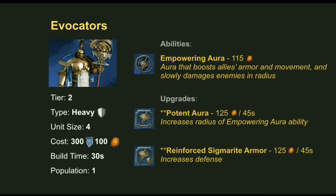Next we've got the Evocators, the tier 2 heavy unit — four per unit, costing 300 Command and 100 Realmstone. They have the Empowering Aura ability unlocked, costing 115 Realmstone, which provides a powerful aura that increases ally armor and movement while slowly damaging enemies within the radius. You can increase the effects with the Potent Aura upgrade, or alternatively choose the Reinforced Sigmarite Armor upgrade for increased defense.